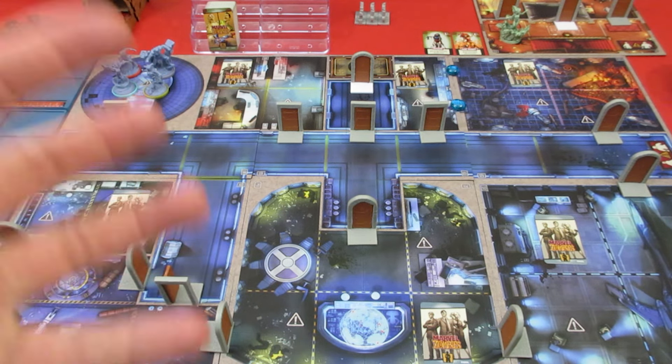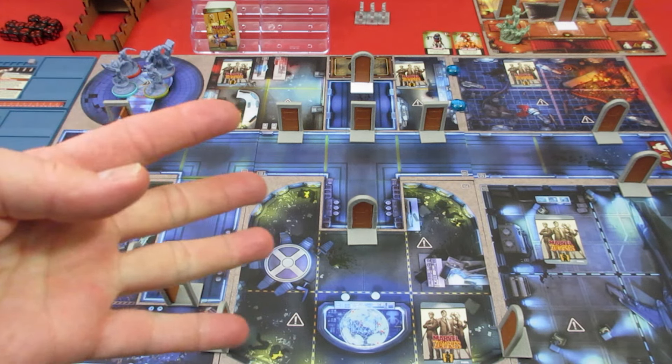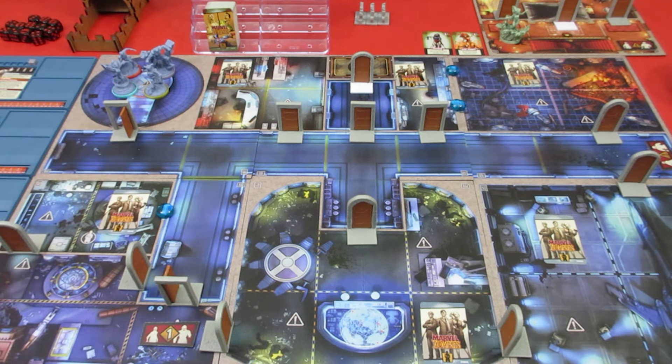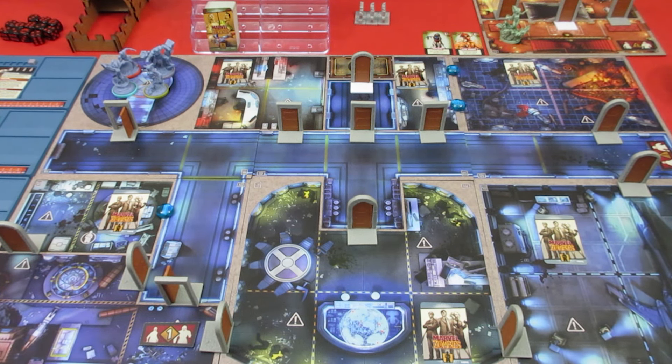That's basically in a nutshell what we've got to do. We're still playing with the same characters: Colossus, Storm, Wolverine, and Rogue. I'm not going to go over their special abilities — I've covered all four of them for two previous playthroughs. We did the very first mission, Escape to the X-Jet, and the second mission, Breaking and Entering. We're on to the third mission now. You'll see their special powers as we play the game.